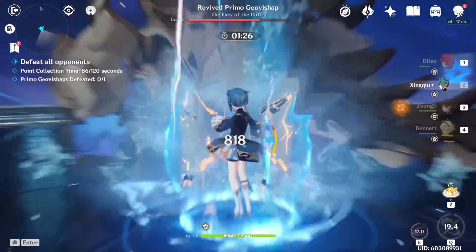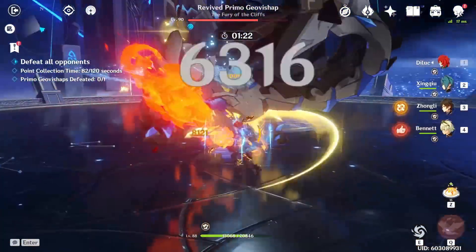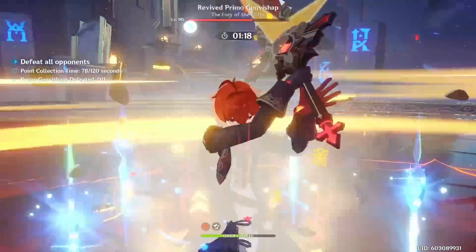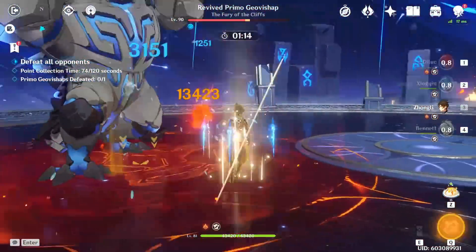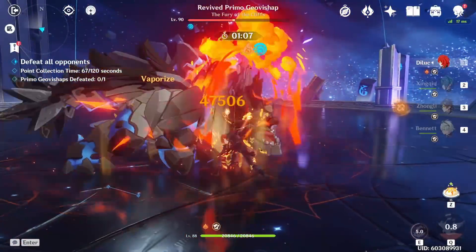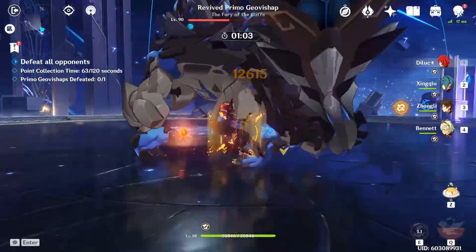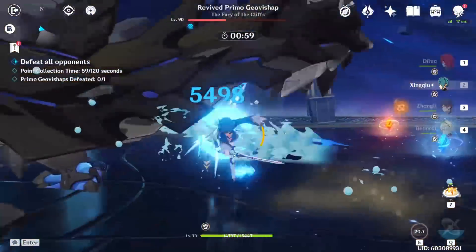Even if your Xingqiu has basically no artifacts, just being able to apply hydro so fast enables characters like Hu Tao, Diluc, or Xiangling to vaporize constantly and increase their damage by spamming reactions. He also has insanely high scaling, so if you do invest into him he gets a lot better. He's also a four-star character whose best weapon is also a four-star weapon, making him pretty accessible, and he's very good in many different team comps making him just a great character overall.